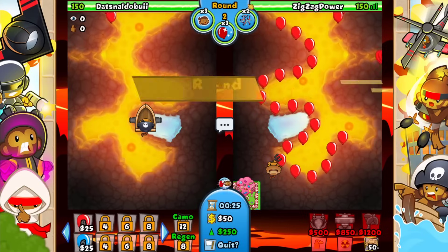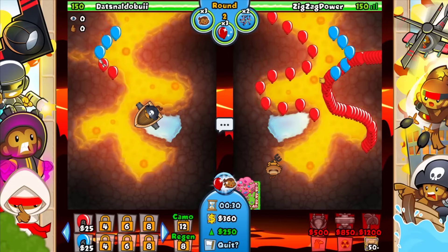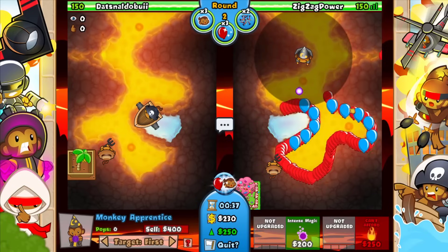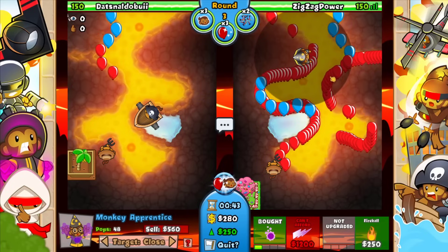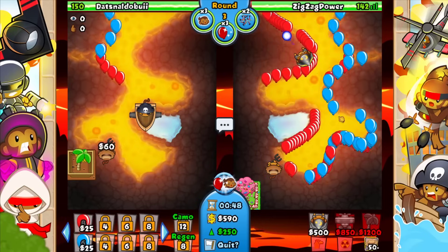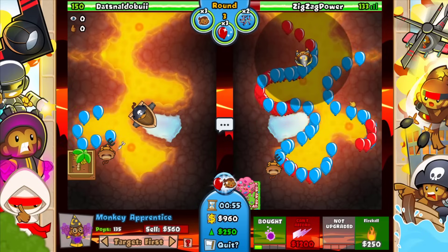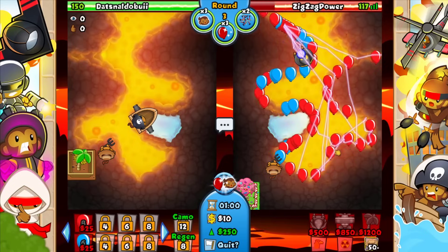Let's go ahead and just wait here a little bit, put down a spike. Gonna lose a couple lives to the red bloons — don't really mind. We'll go ahead and get up the wizard right now. Let's put this on first. I don't want to upgrade to the fireball — it's really not worth spending 250 dollars just to save a couple lives here. Rather just take a couple more leaks. In like three seconds we can go for the lightning — bam, there we go.